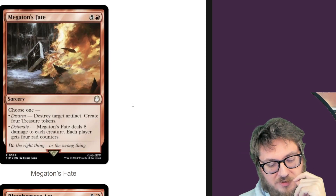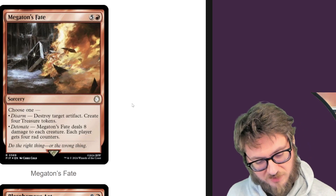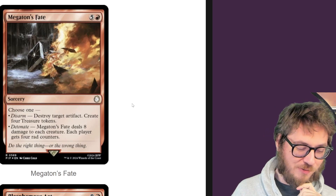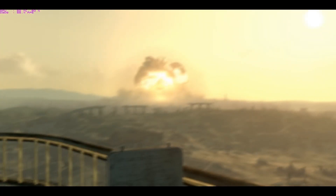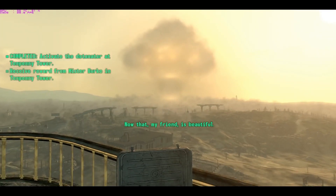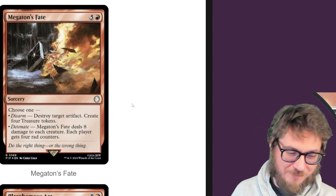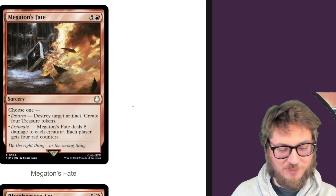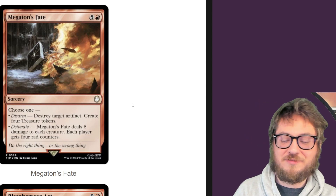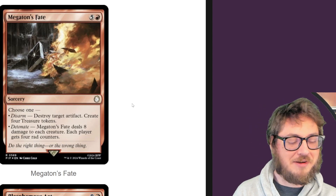Megaton's Fate — for six mana, destroy target artifact and create four treasure tokens. The detonate ability lets you deal eight damage to each creature and each player gets four rad counters. In Fallout 3, I always detonated Megaton. I don't know — you don't get to see a massive scale explosion in video games that often. Between Fallout 3 and Tina's Wonderland from the Borderlands spinoff, I've never seen an explosion as big as either of them. Not so cool guys looking at explosions.